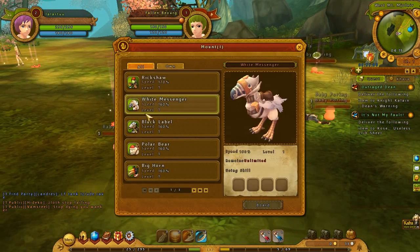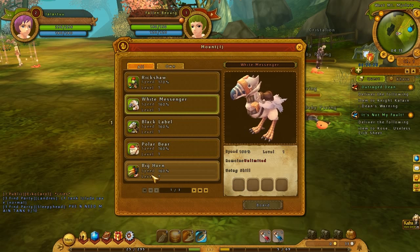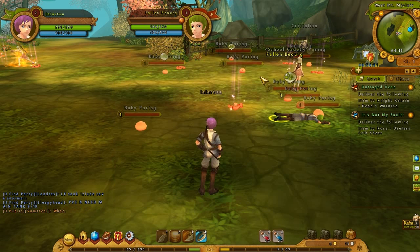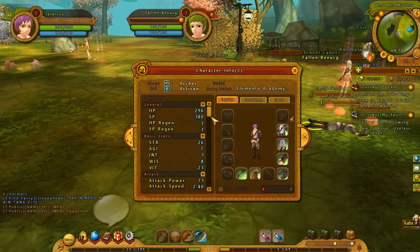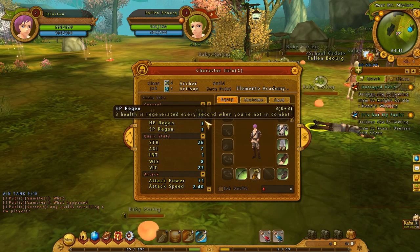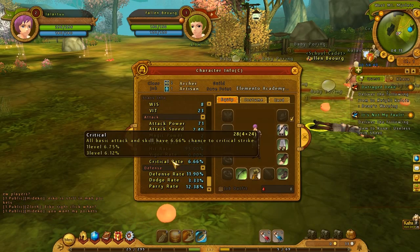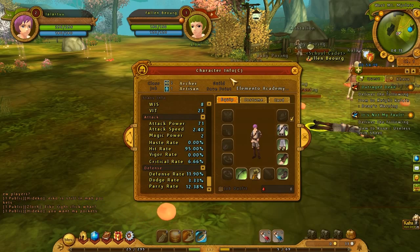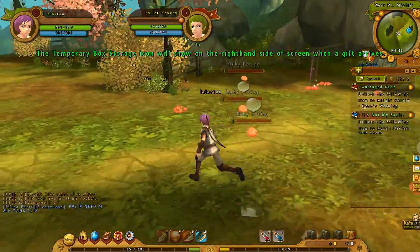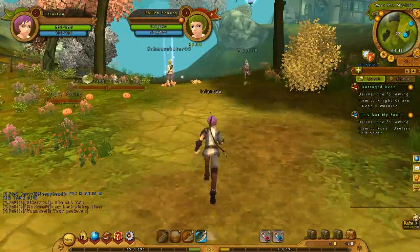You have your slots there. These are your different... Is that a Chocobo from Final Fantasy? These are your mounts. Different mounts. I don't have any yet, I'm mountless. And this is your character sheet, so you have Strength, Agility, Intelligence, Wisdom, Vitality. There's a bunch of stats here. This is quite typical of an MMORPG, which is something I really like. It doesn't try too hard to be original and sticks to things that do work.